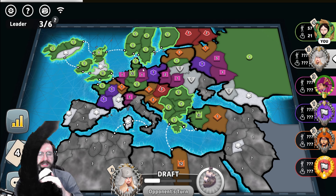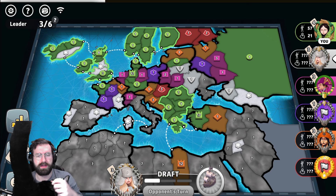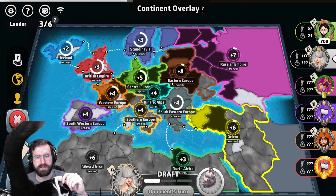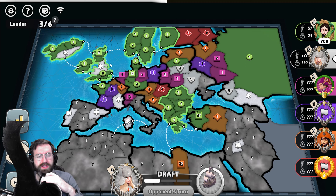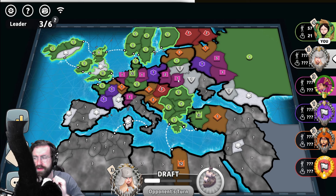We'll get territory increase here. This is a plus three, this is a plus five or plus four — it should be a wash. Hopefully white's going to bot out here. He doesn't have much of a chance — got three territories. I have visible left. Fergus's tail is flaring. White is still trying — credit to them for trying.